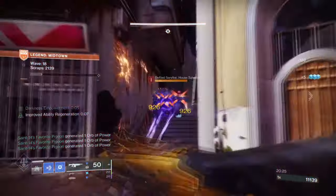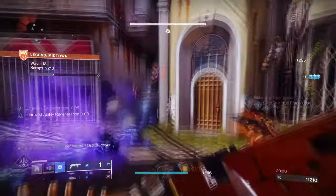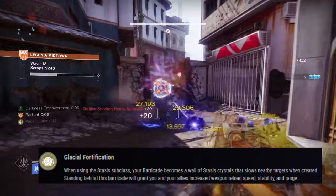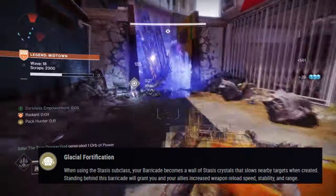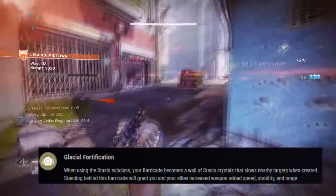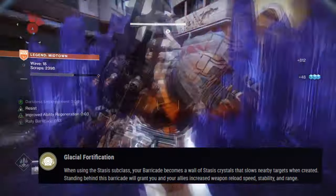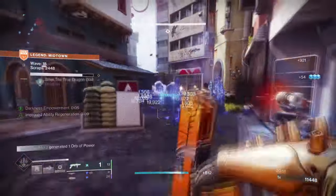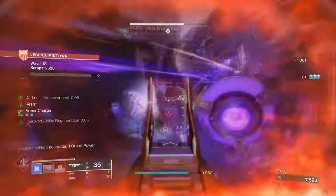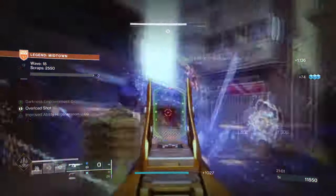All of this links back to just one exotic with great range: the Hoarfrost-Z, with its exotic trait Glacial Fortification, which states that when using your Stasis subclass, your barricades become a wall of Stasis crystals that slows nearby targets when created. Simply put, it turns your barricades into Stasis crystals, meaning its functions expand heavily through our aspects and fragments. Whisper of Shards, for example, means we can speed up our Glacier Grenade usage from a few minutes to a few seconds, which for closing off lanes makes it much easier for area denial.